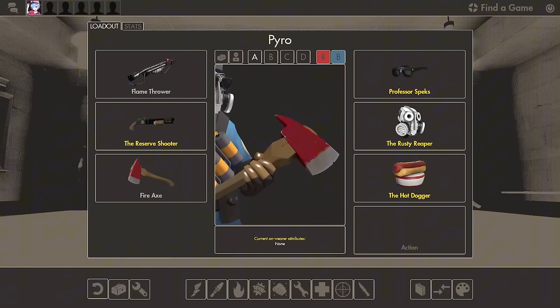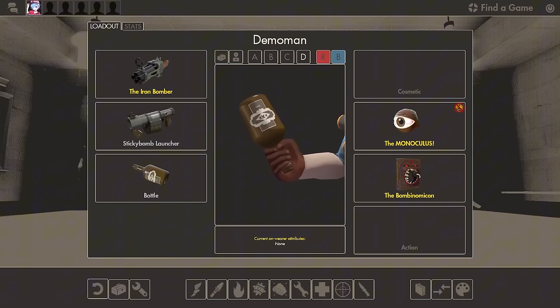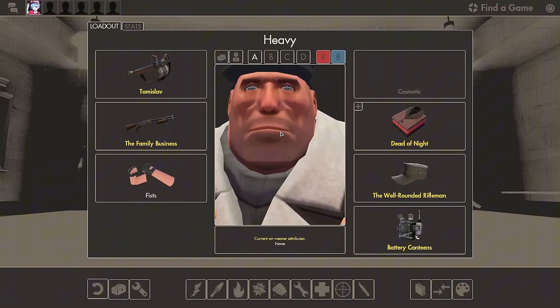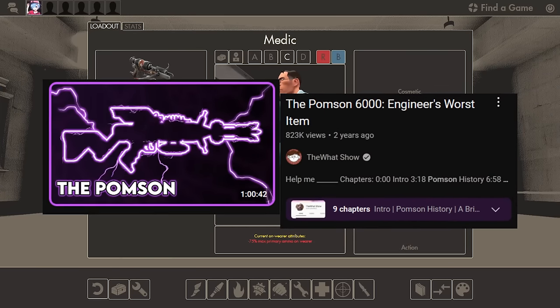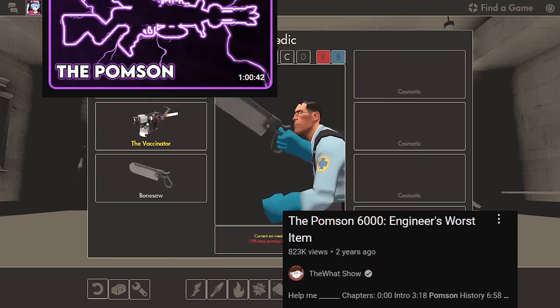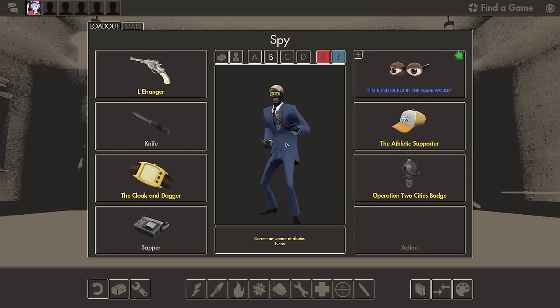While they do their job, there is always a better alternative for every single one of them. Because of this, all tiered players tend to overlook the stock melees. You can find an hour-long video about the Pomson 6000, yet there is hardly any content about the stock melee weapons. That is why today's video is dedicated to all the stock melee weapons in TF2.